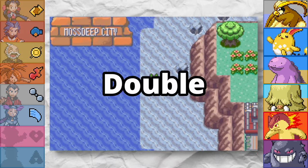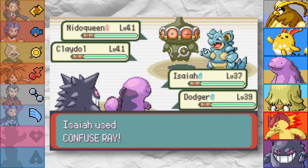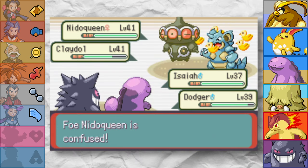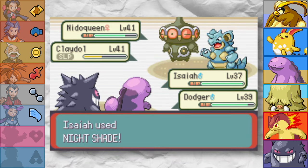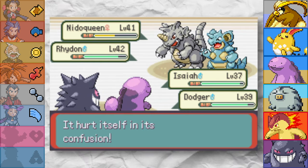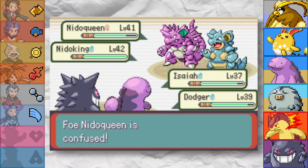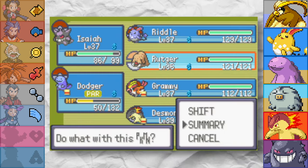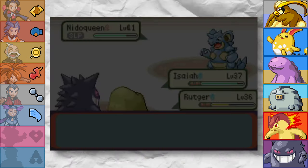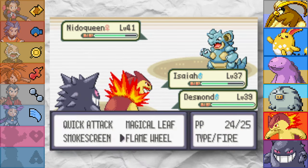Do you know what scares me the most in Nuzlockes? Double battles. Tate and Liza are ground specialists. I kicked things off with some status moves — confusing Nidoqueen and Yawning the Claydol. I focus-fired on Claydol because I was scared it had Explosion, while Nidoqueen took collateral damage from Surfs. When Rhydon came out, Dodger continued dealing massive damage with Surf. Unfortunately Dodger took a hefty Body Slam and got paralysed, so we had to switch. We focused down Nidoqueen as the Nidoking slept, and then it was a simple 2-on-1. Nidoqueen's inability to do anything other than Poison Sting made it a guaranteed win. We got the Mind Badge.